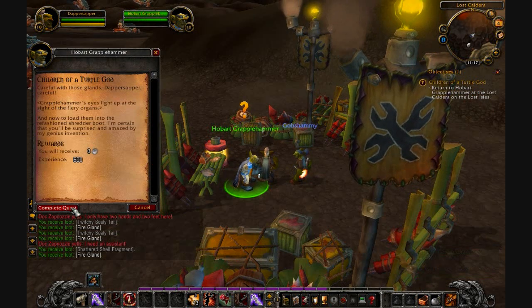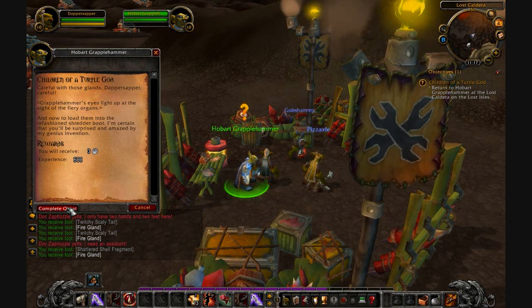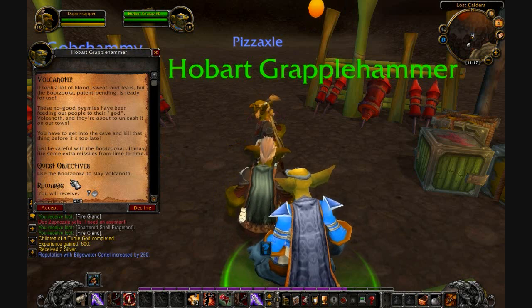All right, turn in the fire glands. He lights up. Now I'm going to load them into this cannon and go fire the bazooka at Vulcanoth. I have to use this item to kill him. So let's find this guy — he's in the cave back here.